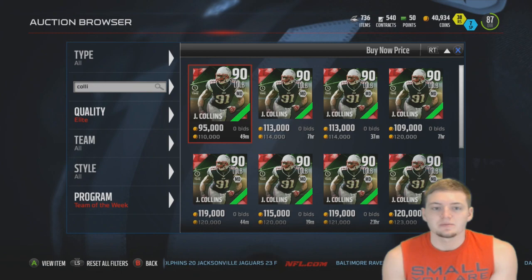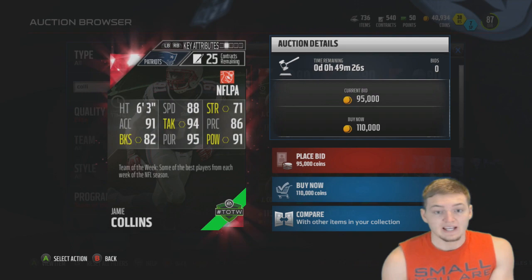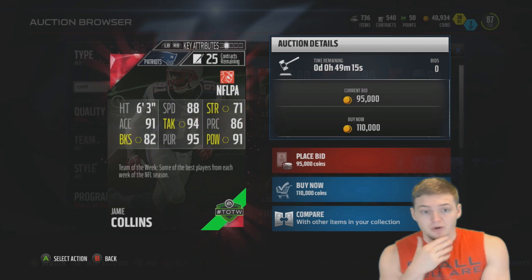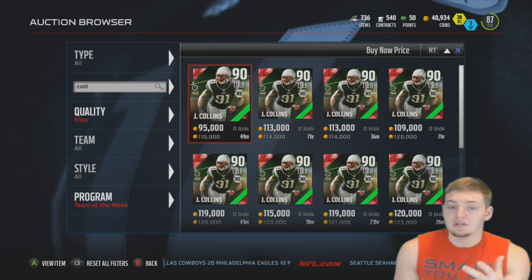Now for Jamie Collins — cheapest one right now is $110,000. Checking his stats: 88 speed, which I think is great, 92 hit power, 94 tackling, 95 pursuit, 91 acceleration, and 82 block shedding. In my opinion, this card should cost more than the Ben Roethlisberger because he is very, very sick. If I could pull him I would be very, very happy.